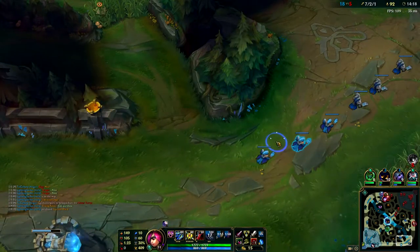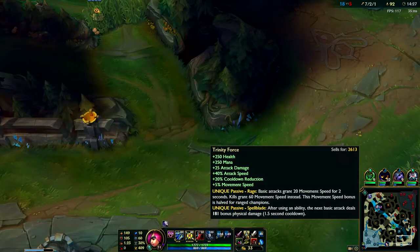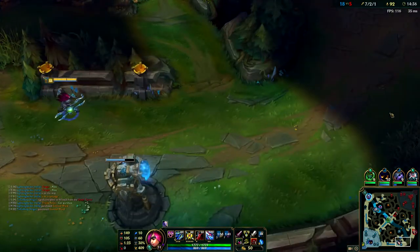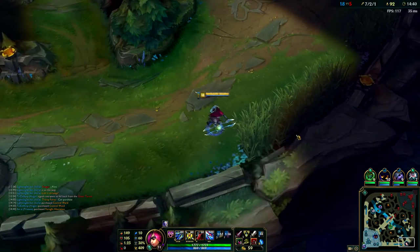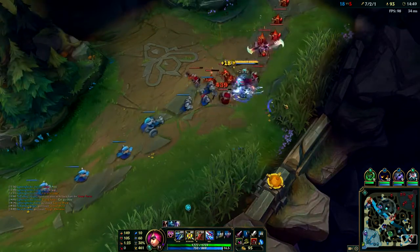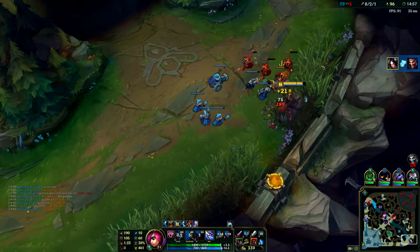I think having the survivability is really good - the extra health, the Ninja Tabi and scaling armor is really good especially versus Draven. Normally versus Draven, if he was doing well and they had another AD threat, I'd probably go for a Thornmail just to deal with Draven, because if you Q onto him and he manages to eat you away with no more gap closers, he can just totally shred you.